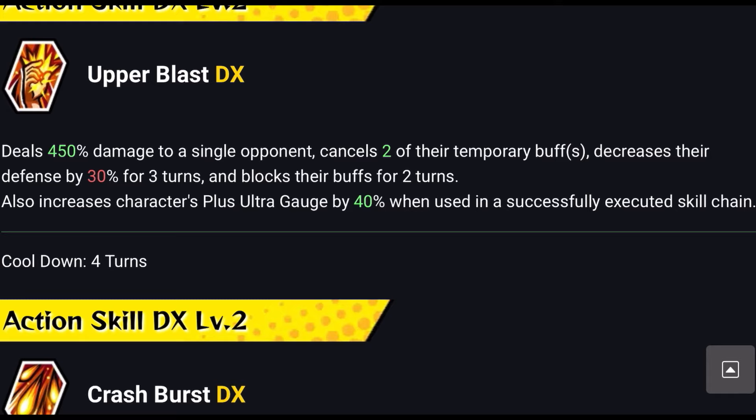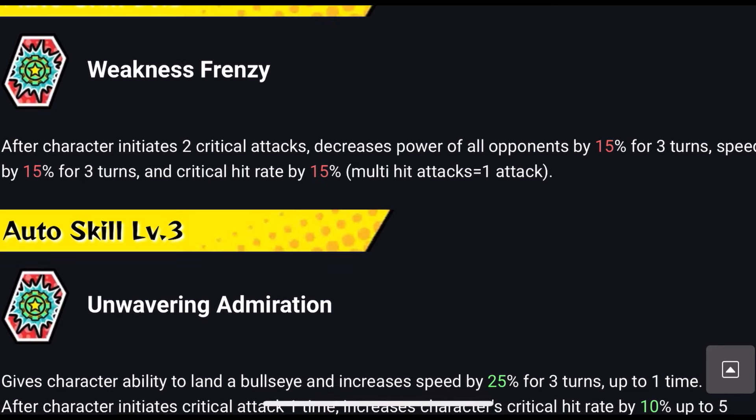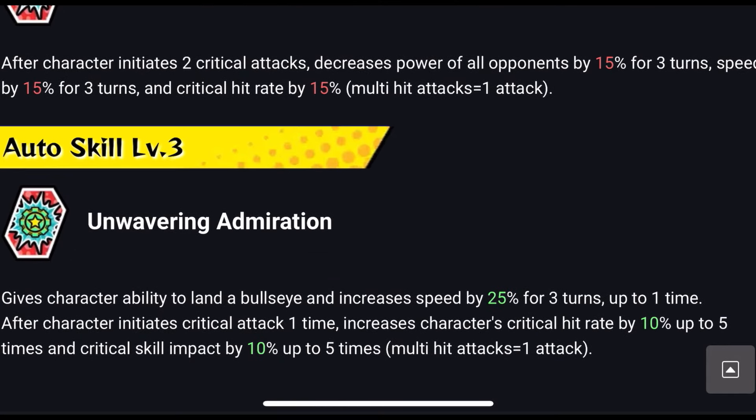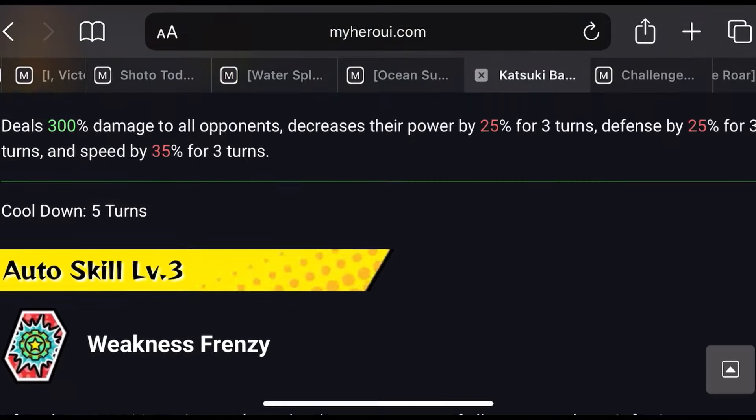Celebration Bakugo debuffs power, defense, and speed, so you're out-speeding Gantan and Redestro easily. His first action skill cancels 2 of their temporary buffs, increases defense by 30% for 3 turns, and blocks their buffs for 2 turns. I thought you couldn't block their buffs at SS difficulty, but you can and it has a huge impact. Auto skill: after initiating 2 critical attacks, decreases power of all opponents by 15% — combined with the action skill that's 35% speed decrease. Ability to land a bullseye increases speed by 25% for 3 turns up to 1 time.